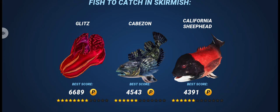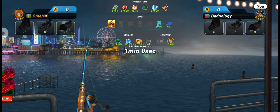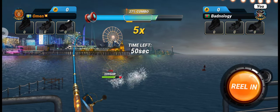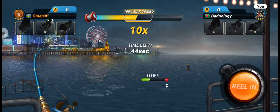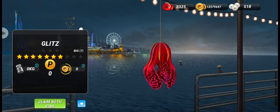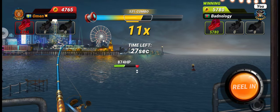We got Omen again — we already faced this player in another round in this tournament so we know he doesn't have a great lure with this special fish, so we don't need to worry too much. Although he's a strong player, I don't think he can win this round either. We got a seven-star fish; now let's try to catch a six-star or seven-star epic fish — that should be enough to win.